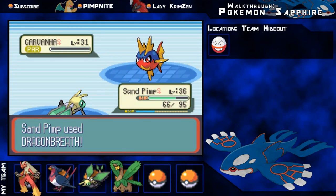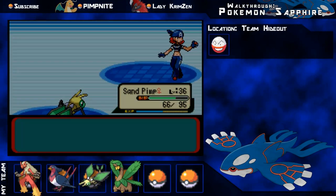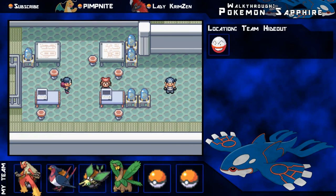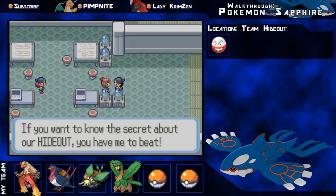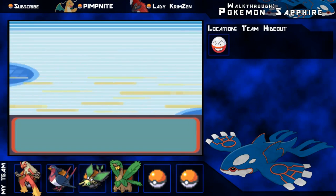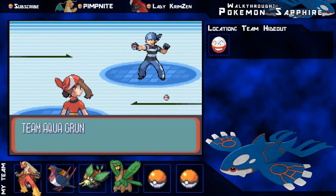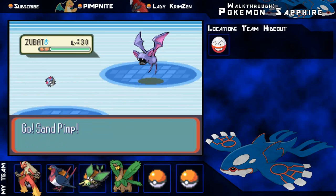Down he goes. Also in this base there are two Electrodes in there. This other guy we're going to battle as well, may as well - that's just more free experience. There are two Warp Tiles in this room you can go on: one to proceed to the next area, and one you can actually go back and get the Master Ball, which we will do very soon.